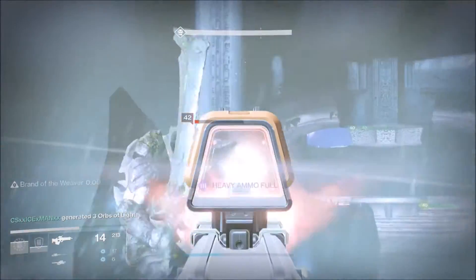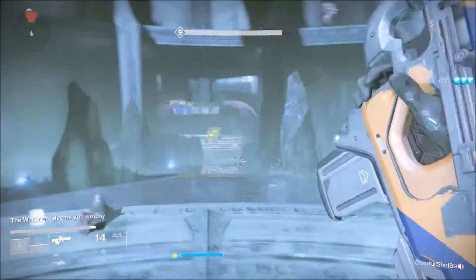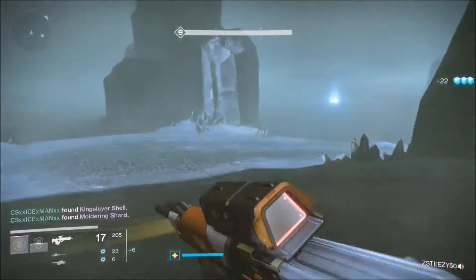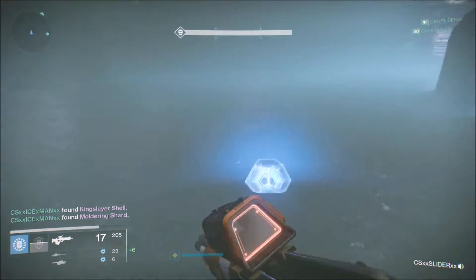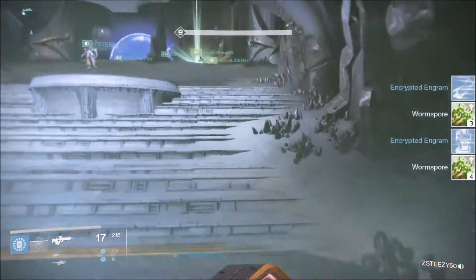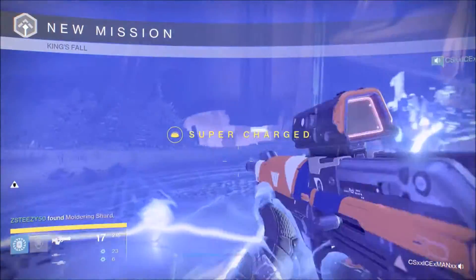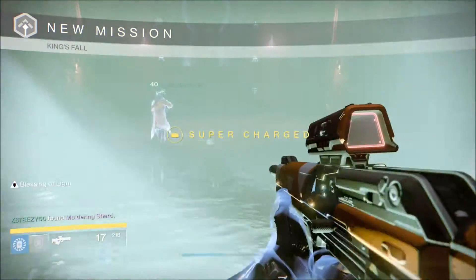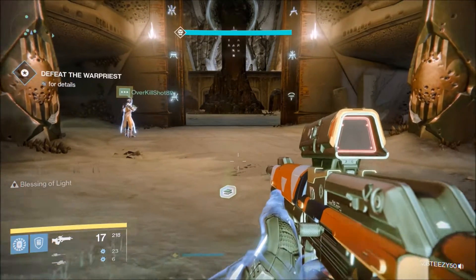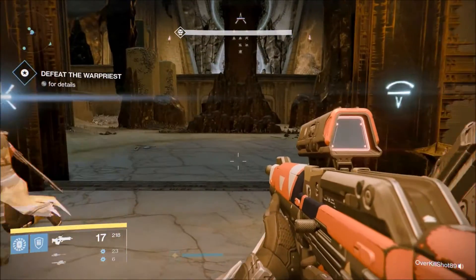The most important thing when you're on the totem is to take out adds — there are a few acolytes here and there, not too bad. Towards the end you'll get thralls and two knights with swords coming at you, but they're pretty easy. The thing that kills a lot of people is the knights that spawn up top and will just boom you constantly. So take care of the adds, keep the relay going. Every time you get Deathsingers power, come up to the middle and charge the door. When you're done, the chest will appear right here. Hope this helped — this is a comfortable strategy for us, catch you later.